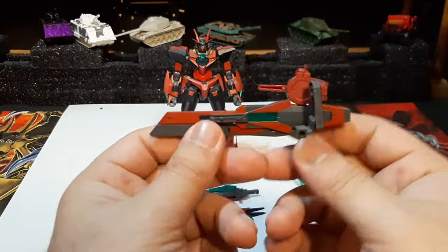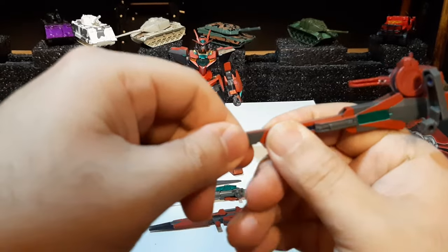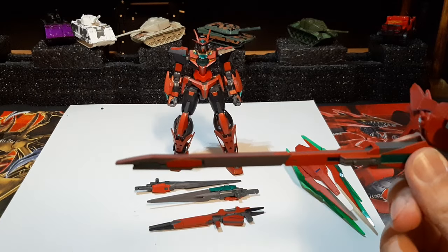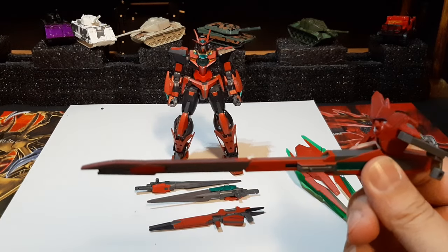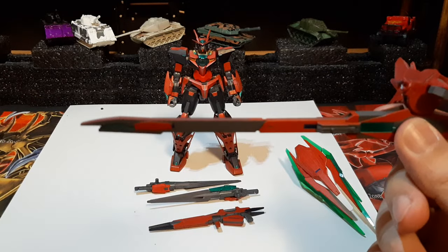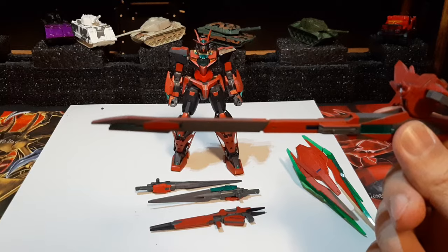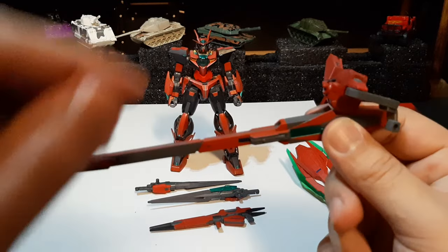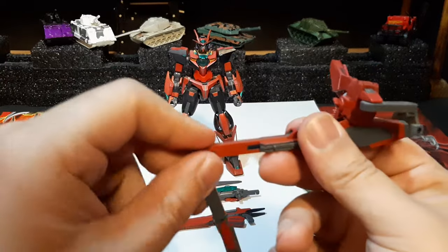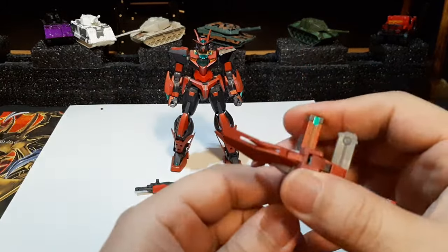Last but not least, we have the GN Long Cannon — at least that's what I'm calling it since I forgot the official name. It's backup weaponry that originally belonged to the Destiny, then went to the Double-O Sky, and now to my Quanta Arsenal. It's long-range weaponry capable of taking out almost any unit, and probably capital ships too. It's powered by the third GN Drive. This machine carries three GN drives, though it technically still uses the twin drive system — the third GN Drive is mainly meant to power the cannon for more firepower.